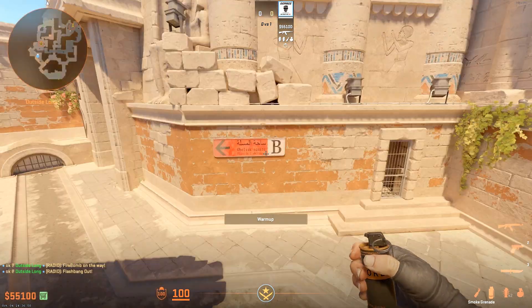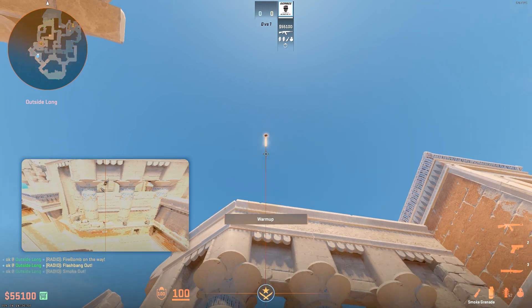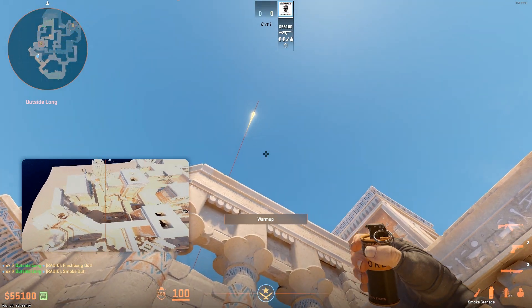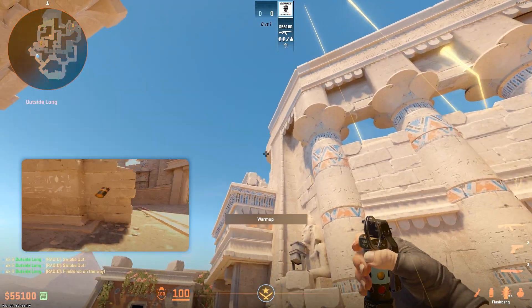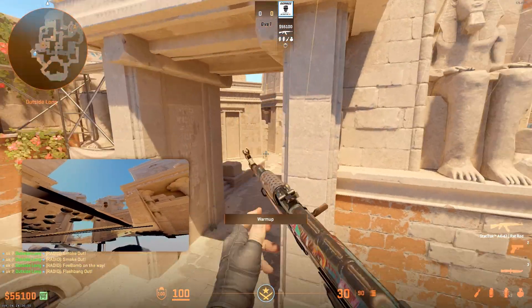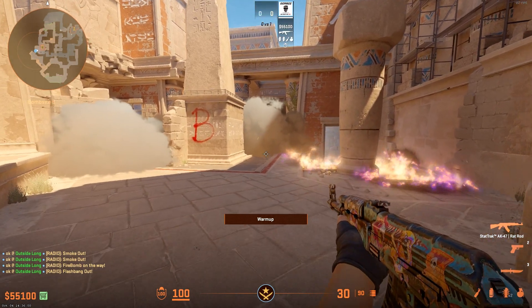Now you can actually throw all of this and it all lands at the same time. I'm just going to do it real quick for you. I'm throwing smoke, smoke, I'm throwing flashback, and both smokes. So there you go — good luck!